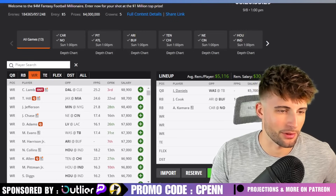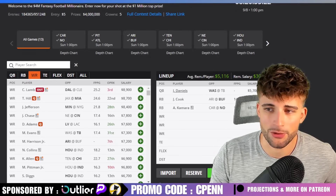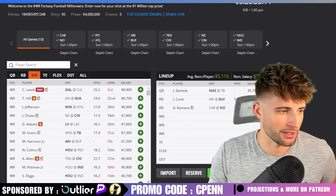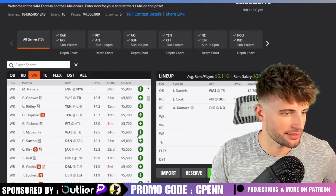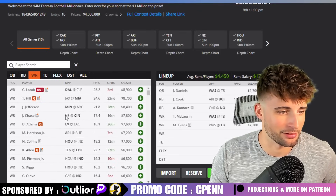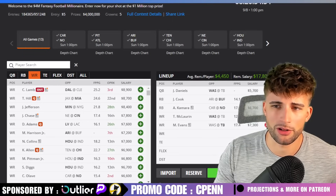Back to our lineup — we have Jalen Daniels, and we're going to stack that game up with Terry McLaurin at $5,600, who should get a healthy dose of targets, and run it back with Mike Evans. We could use Chris Godwin if we need to save money, or even the rookie wide receiver at $3,300 if necessary. We'll lock those in for now. We still have roughly $4,500 per remaining player, and since I usually play a really cheap defense, we shouldn't have many issues filling out the rest of the build.